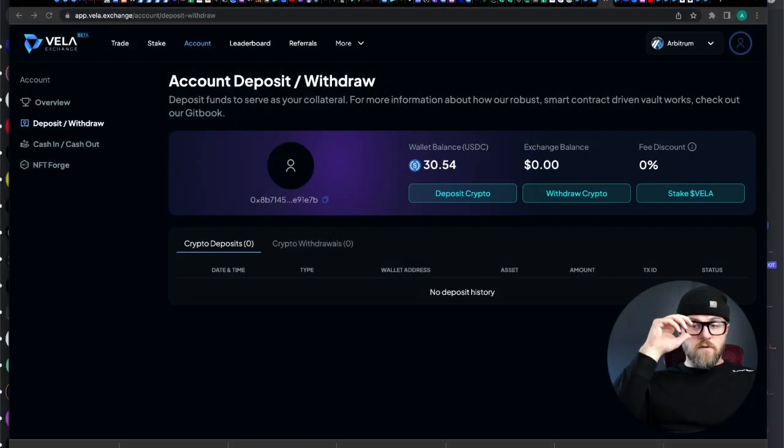When you jump into Vila, you do have to do a little bit of KYC. You send an email and your phone number with country code so they can track who's using the platform. Wouldn't be too worried about it — they're not doing a full KYC. You don't have to show your driver's license or passport or anything like that.